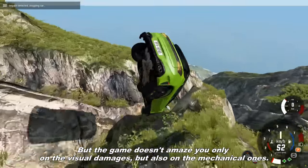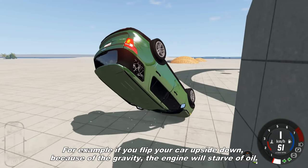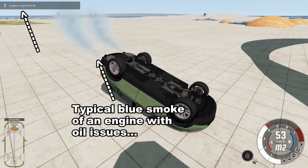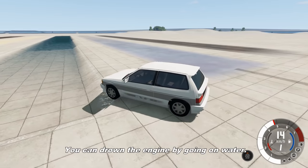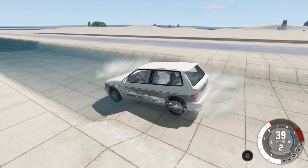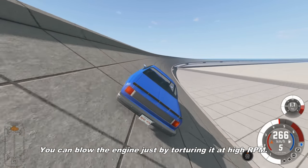But the game doesn't amaze you only on the visual damages, but also on the mechanical ones. For example, if you flip your car upside down, because of gravity, the engine will starve of oil. You can drown your engine by driving into water. You can also damage the car without crashing it — you can blow the engine just by torturing it at high RPM.